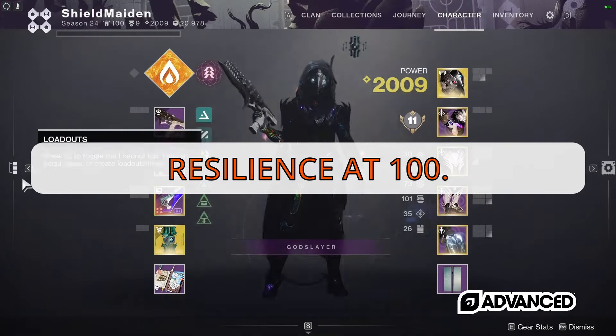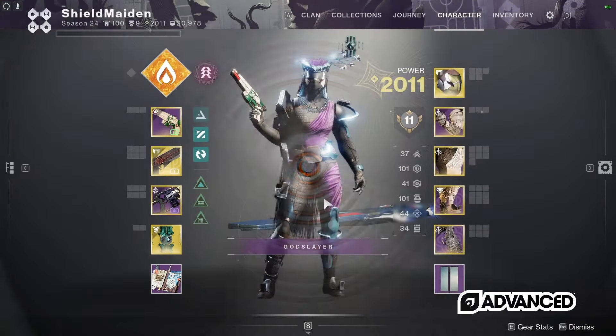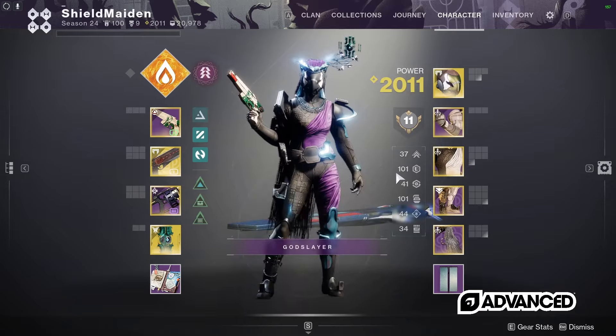Resilience at 100, or tier 10. This will prevent many unnecessary deaths while you're trying to learn mechanics and survive the enemies.